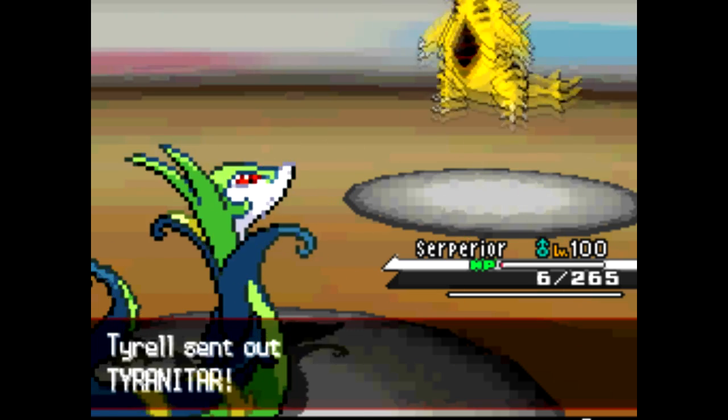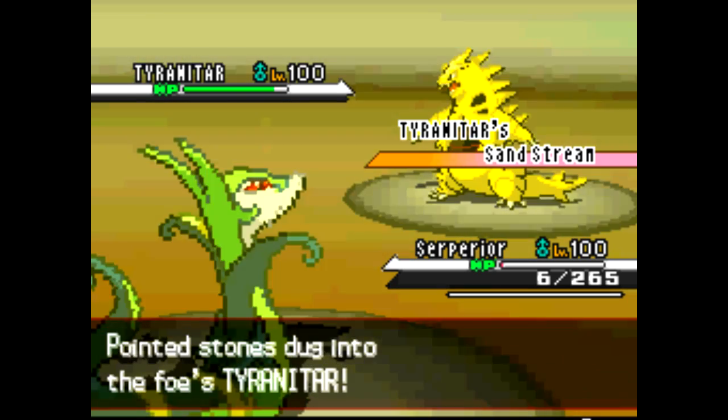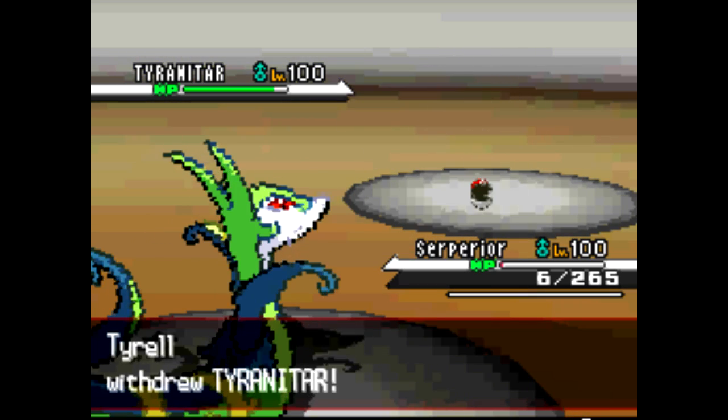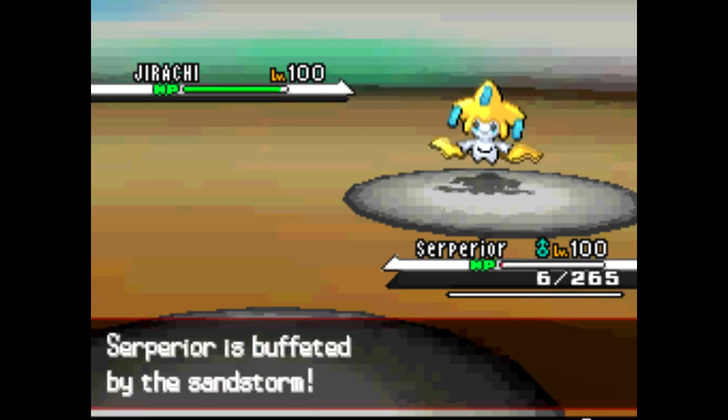He sends out his Tyranitar, gets the Sand up. I figure I'm gonna die because of Stealth Rocks or Sandstorm, so I just go for the Leaf Storm here. He sends out a Jirachi — and I miss the Leaf Storm.